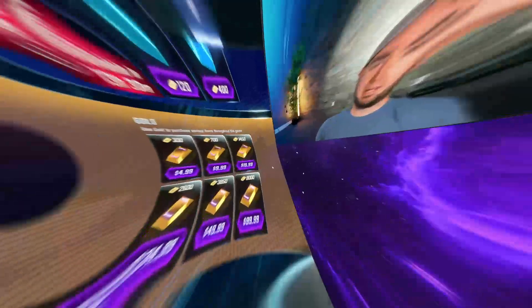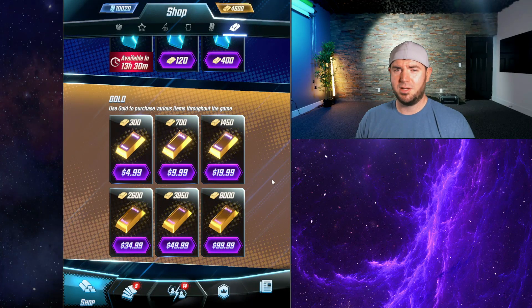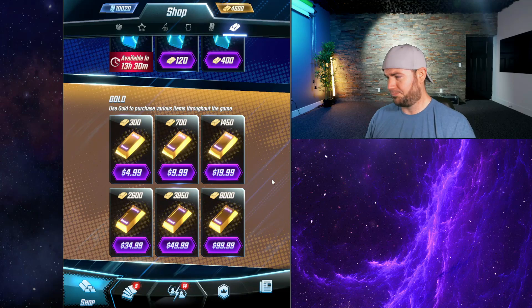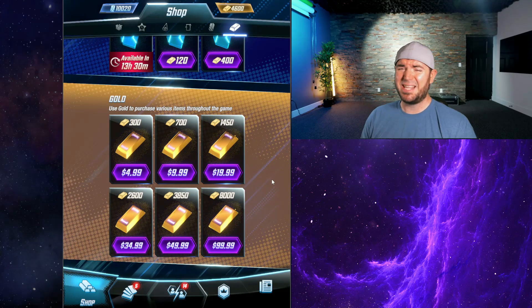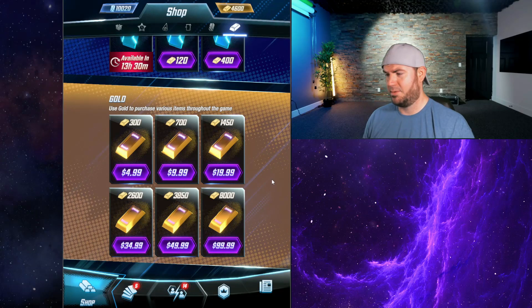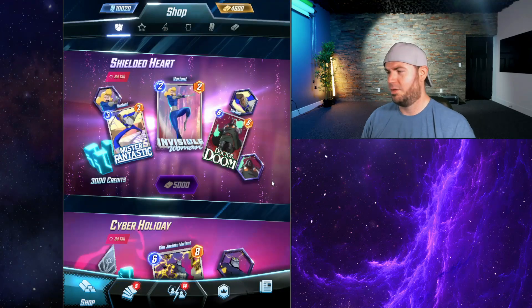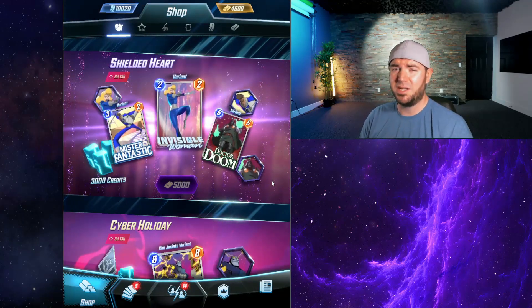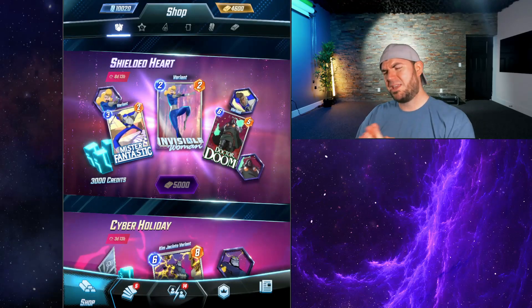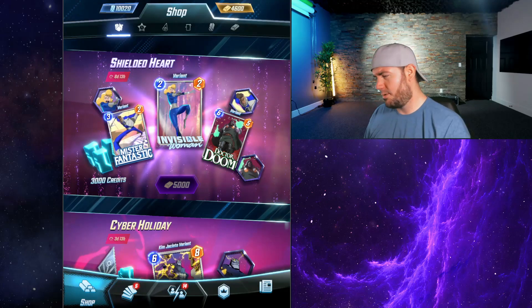For $50 you get 3,850 gold, so you're also gonna have to buy the $20 bundle — we're looking at $70 total to get enough gold if you're starting at zero. So that puts the price of the Shielded Heart bundle at about $70 US dollars.